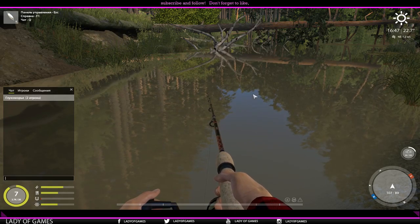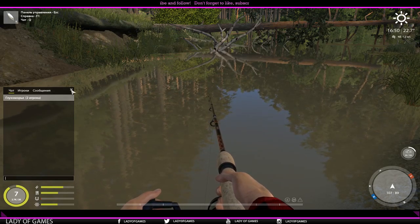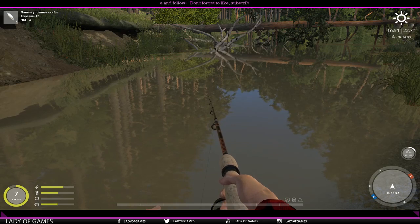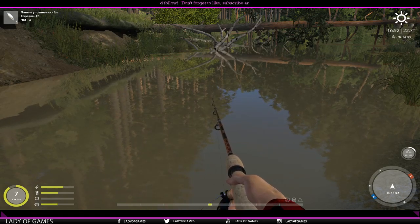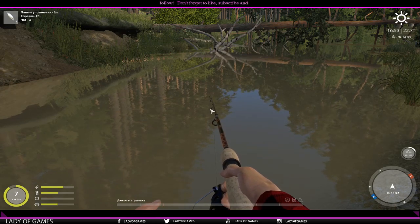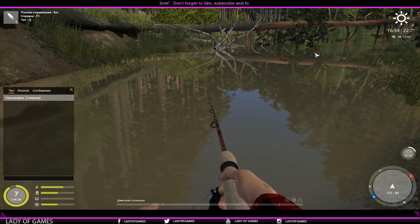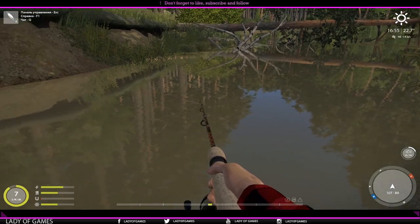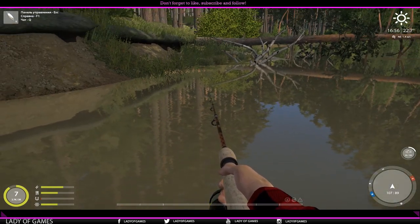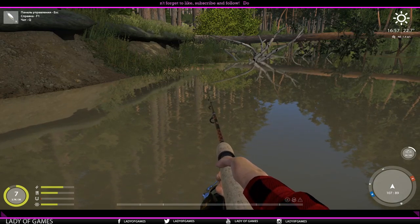Note that the current is going in that direction, so if you were to cast out your float here, it is going in that direction — give it a bit of line every once in a while. Or you can cast out far in that direction and take some line when you're float fishing. But this is one of my preferred spin fishing spots — let's see if we can hook something.